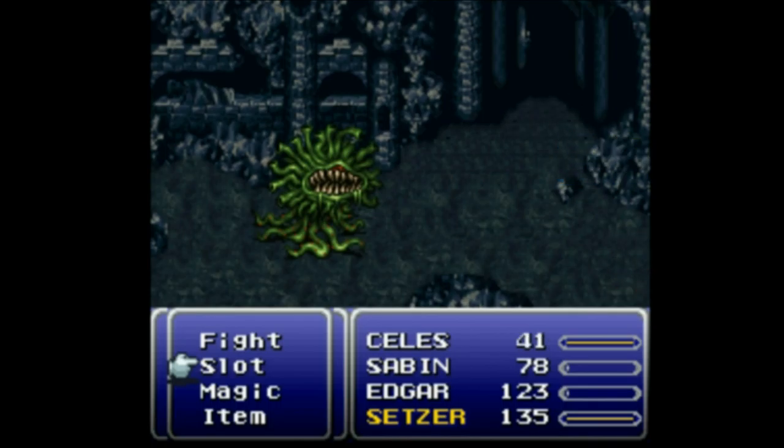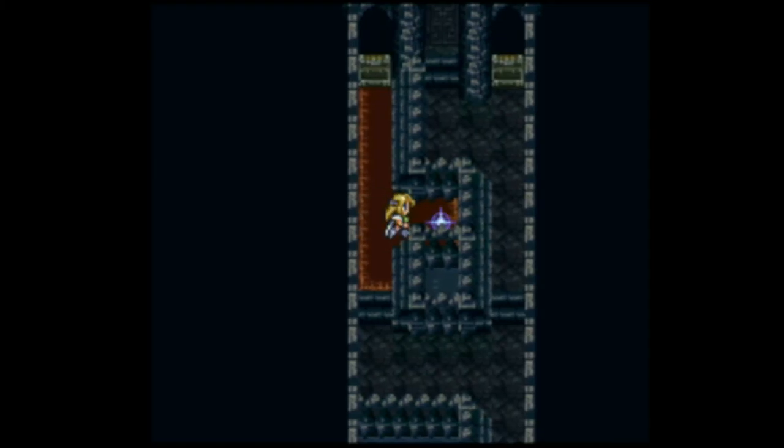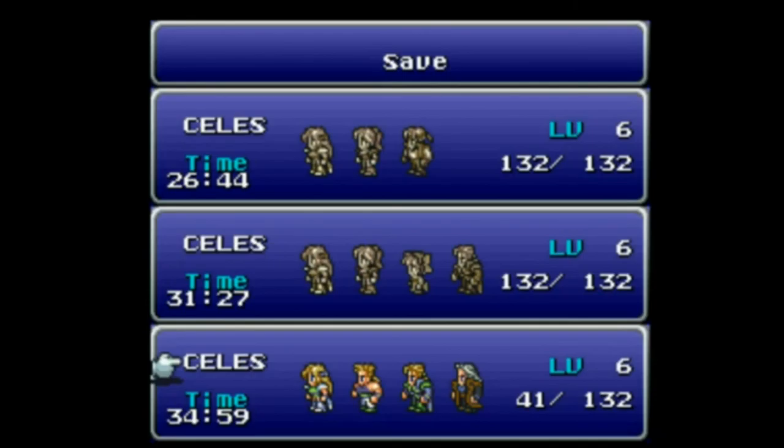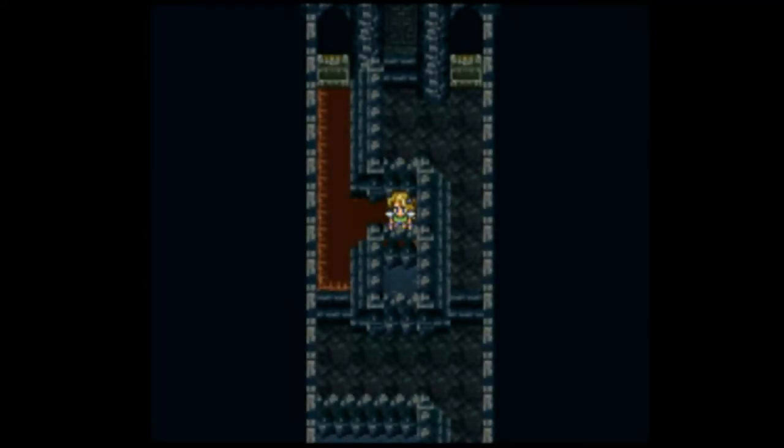I could save it later until I could combine both parts, but let's be honest, the dragon claw isn't worth all that much. It's a boost of one to Sabin's magic, but who cares, right? The tiger fangs are a bigger boost anyway. Oh, there we go — save point. Alright, see you next time.